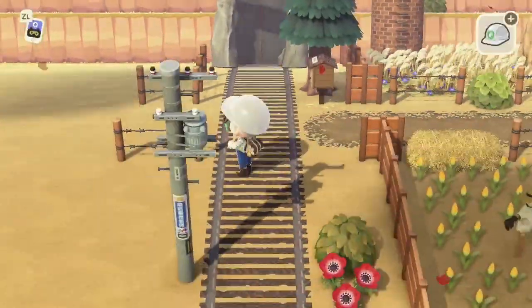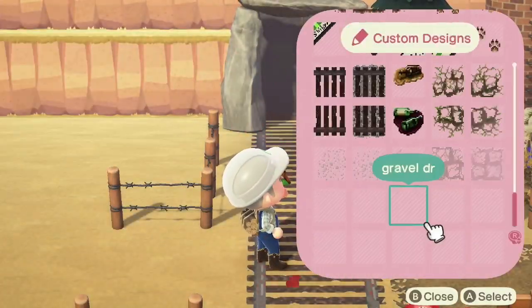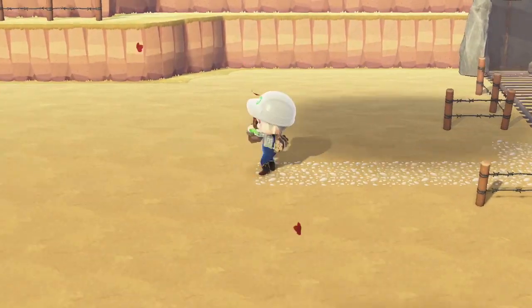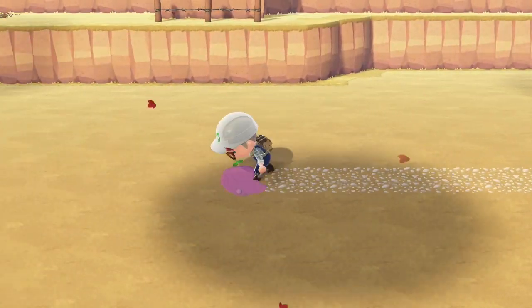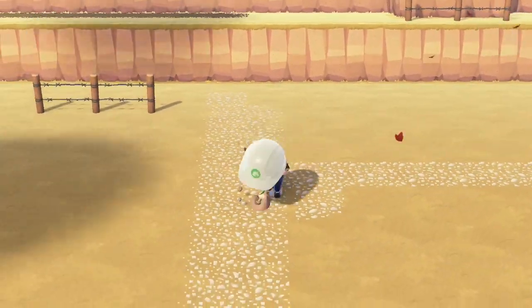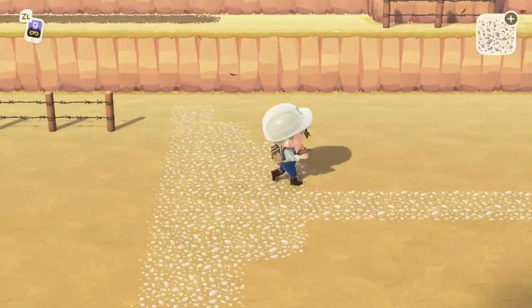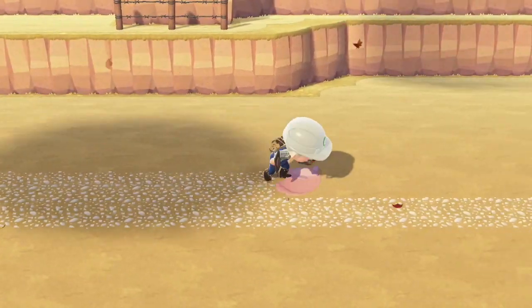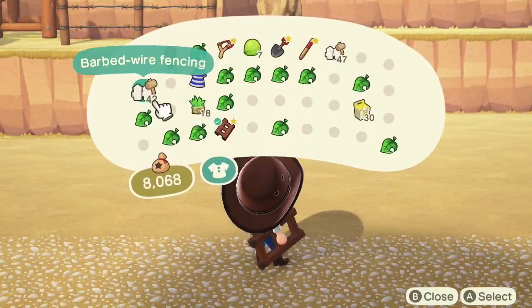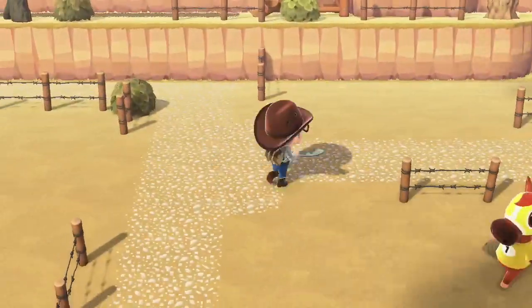I wanted to connect Victoria to civilization, so I extended our lovely little country road — take me home — towards her home. I made a few different variations of the gravel path, but I'm not going to upload it quite yet to my design portal because some people in Friday's stream were like, I don't know if I like this pattern. I kind of like it though — it's like a lighter gravel because it feels sun-bleached. Should it be redder, darker? Does it blend in? Let me know down below.